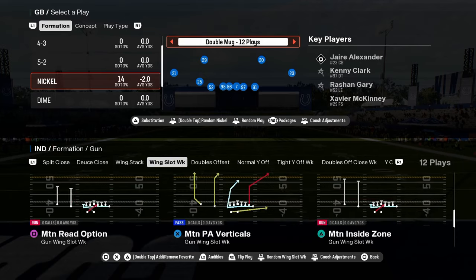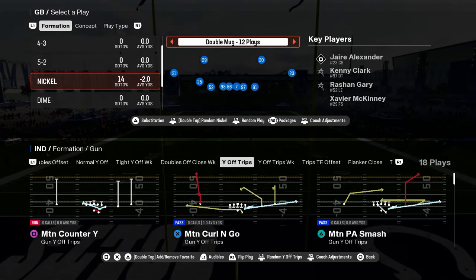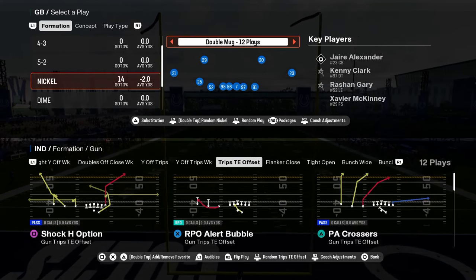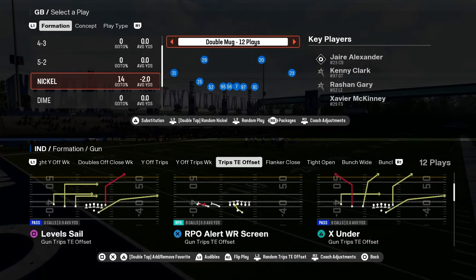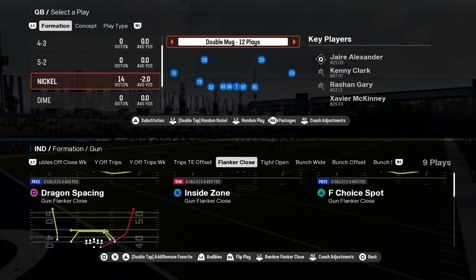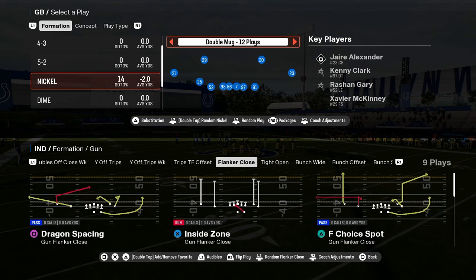You have a good little red zone scheme out of wing stack. Then you have trips tight end offset with an RPO alert bubble, RPO alert screen, X under, PA crossers, and flanker close. This is a new formation — I think it's new to Colts this year. Some decent stuff in here.